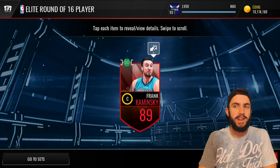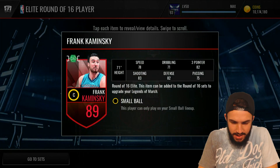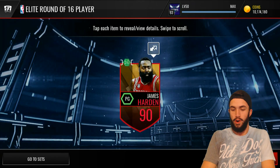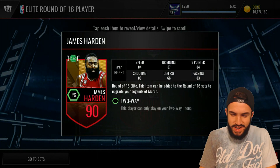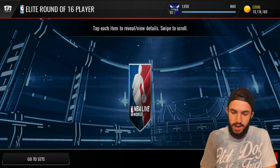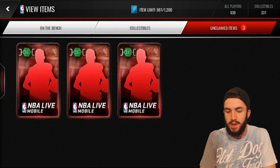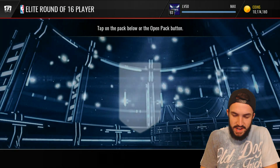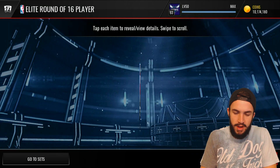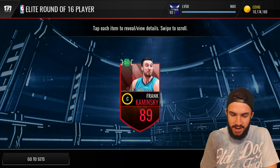We get a Frank Kaminski right here, 89 overall — we're going to end up throwing him into a set anyway. We get James Harden right there, that's one of the better ones. More than likely we're still going to end up tossing him into the set. There are some nice round of 16 players — we pulled a 92 Dwayne Wade yesterday. We get the worst one right there: Brandon Ingram. It doesn't really matter because we're going to be throwing all of these guys into sets, so I'm perfectly fine. Another Brandon Ingram. I actually kind of prefer that they would be a lower overall, because then I don't feel as bad about putting them into the set. And last one, another Frank Kaminski.